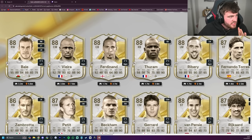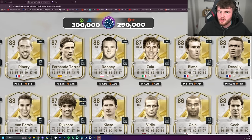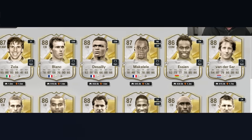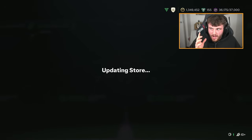In terms of some of the best cards you can get here, Gareth Bale is number one comfortably. You've got Vieira, Ferdinand, Lillian Turam, Ribéry, Fernando Torres, Rooney, Zola, Blanc, Desai, Makelele, Essien - the list goes on. There are some amazing cards. You'd want right wing, or like centre-mid or something. Right wing for Bale.